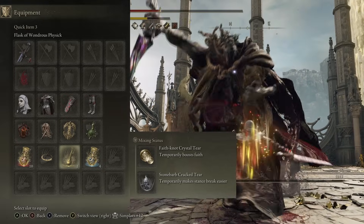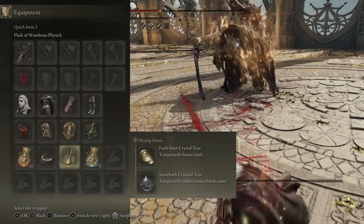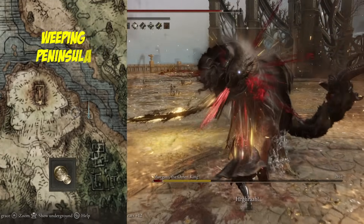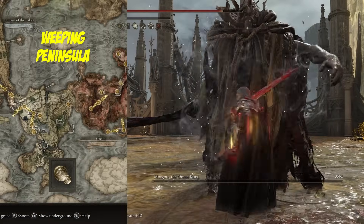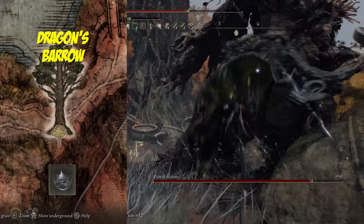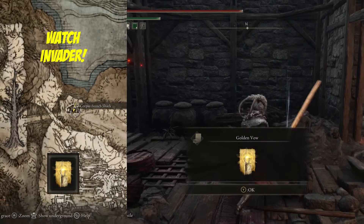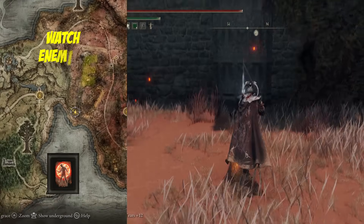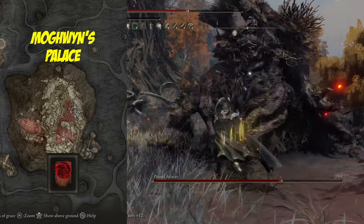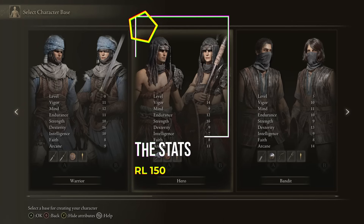In the Flask of Wondrous Physick we have the Faithknot Crystal Tear boosting our Faith by 10, and the Stonebarb Cracked Tear boosting our chance to break enemies for critical hits. The Faithknot Crystal Tear can be found east of the Church of Pilgrimage, just down a cliff surrounded by poisonous flower enemies. The Stonebarb Cracked Tear is dropped by the Putrid Tree Avatar in Caelid. For incantations we have Golden Vow, obtainable at the Corpse-Stench Shack in Mt. Gelmir; Flame, Grant Me Strength, found around the back of Fort Gael in Caelid; and Swarm of Flies, found in Mohgwyn Palace in a small cave in the Blood Lake.